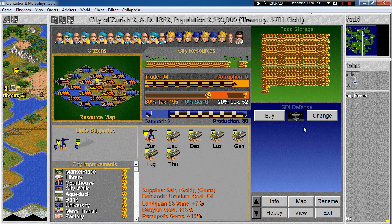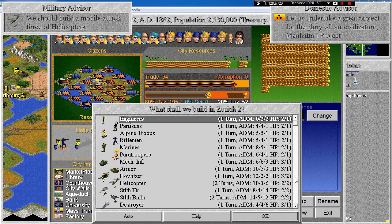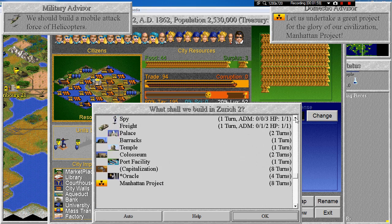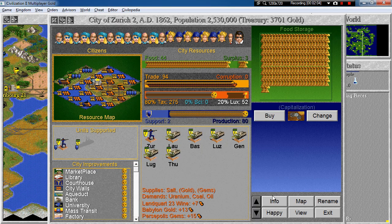We build the STI defense, so Manhattan Project — we'll do that later. You can switch to capitalization as well for now. Doing 275.